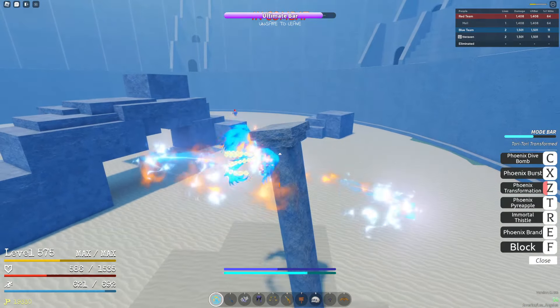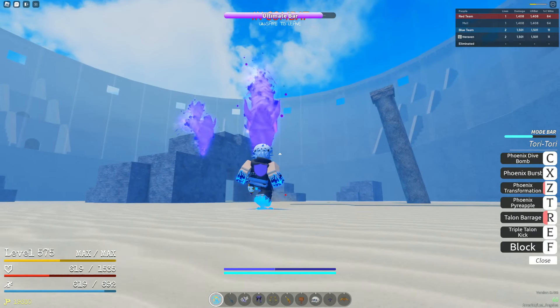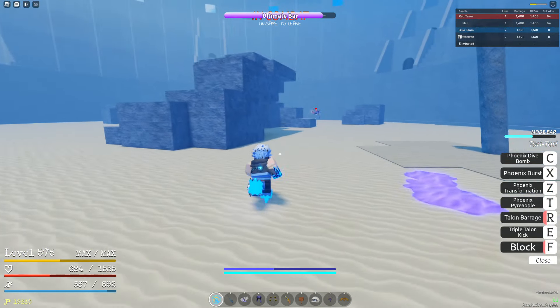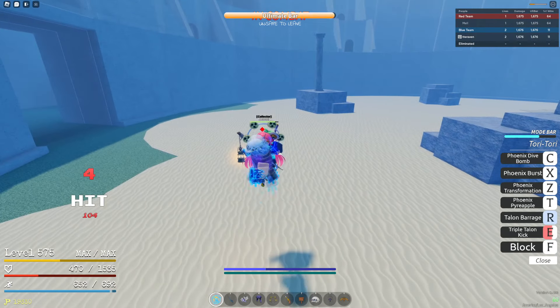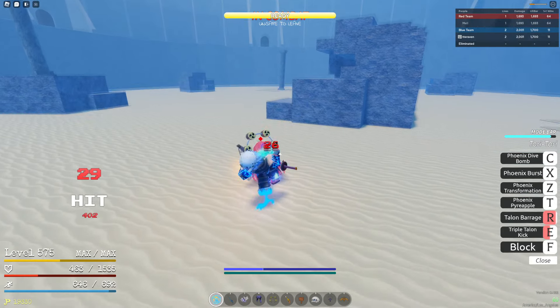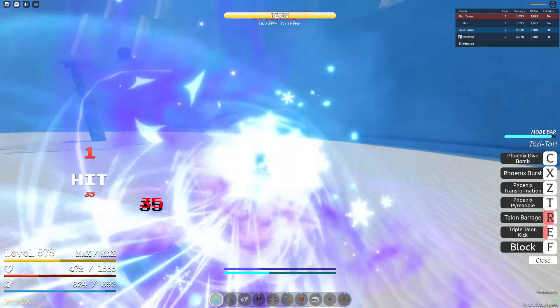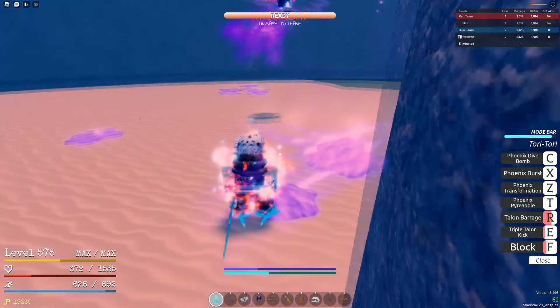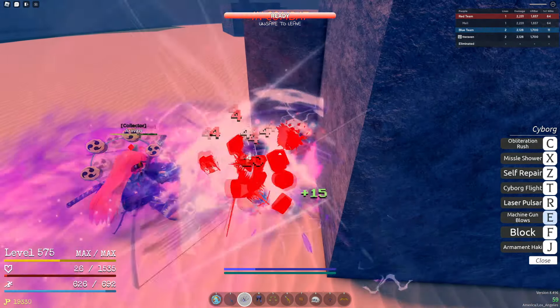I'm going to try to heal for a little bit, just get a little bit of a heal off. I forgot I can block on my floor — I should have just done that. I should get a little bit of damage before I die. I'm going to lunge him here. Yep. Block week — I should have saw that. I think I'm dead here. Yeah, I'm dead.